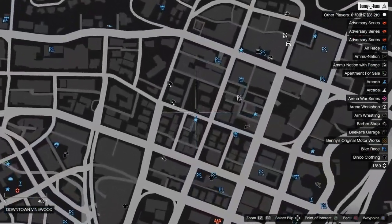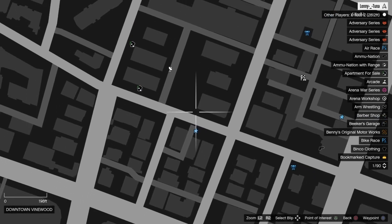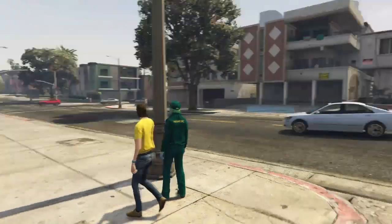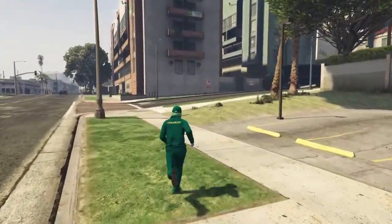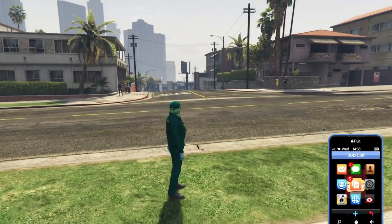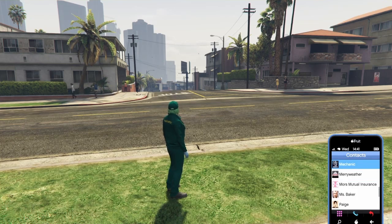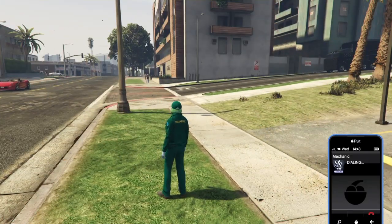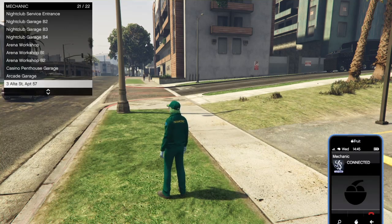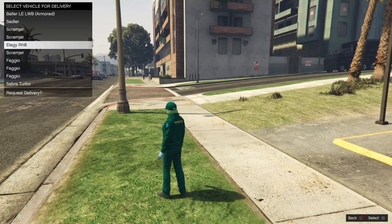I'm down near the freeway near Vinewood. My MOC has just spawned behind me. I'm going to bring up my phone and request a free Elegy out of another garage — this is the vehicle I'll be copying over. Once I get the van I'm going to lose this vehicle, so ideally you want to use a free Elegy, a Fagio, or something you don't care about.